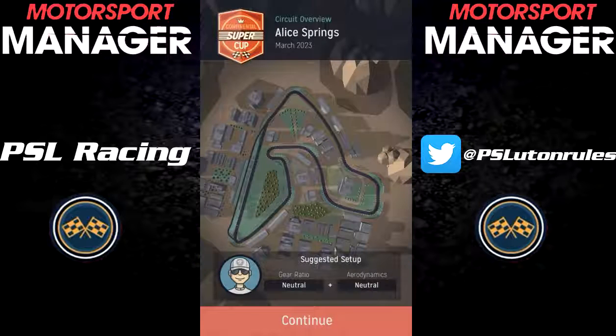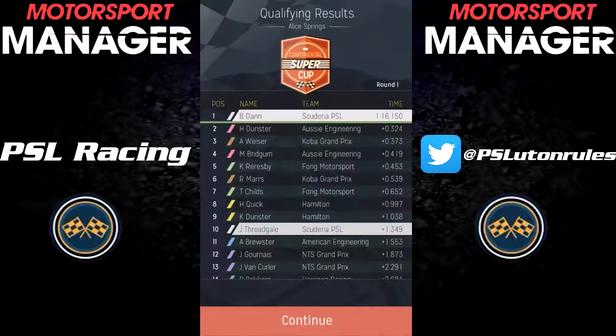So with all of that out of the way, it's on to the first race of the season at Alice Springs. We qualified 1st and 10th, which isn't too surprising — obviously Billy Dan is our clear driver number 1, so he's going to be uber quick — and Jalen Fredgale. I know I said in the previous episode 'Feed Gale', but I actually read his name properly, and it turns out it's Jalen Fredgale, so my apologies to Jalen. Fredgale qualified 10th, slightly worse than expected, but we can't expect much better from him considering he is the driver number 2.